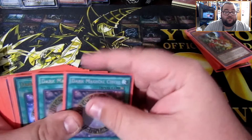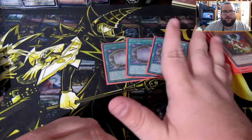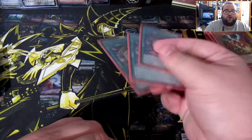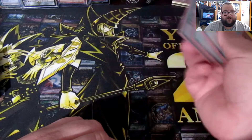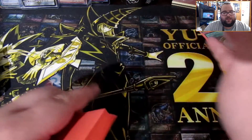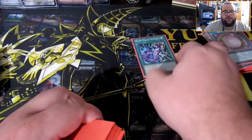Moving to spells — Dark Magical Circle is a definite three-of; this is your play-maker. When you activate it, you look at the top three cards of your deck and add a Dark Magician card to your hand, putting the other two back. It also lets you banish any card on the field when Dark Magician is summoned. You definitely want to see this in your opening hand — if not, you want Magician's Rod, so essentially you have six ways to access it.